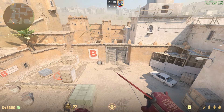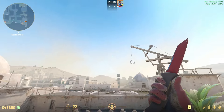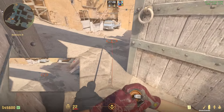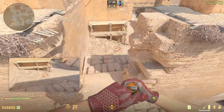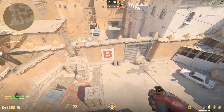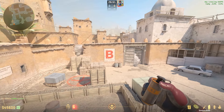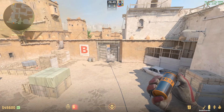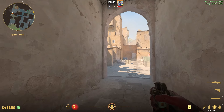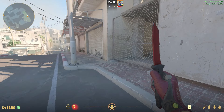Hi guys, today I'm going to show you how you can rush B on Dust2, and after it's been added to the map pool and the skybox is completely open, we'll throw some really insane inter-smokes that are instantly going to smoke over B doors and smoke off the windows. This is going to allow you to do a much better B rush where you isolate the site, making rush B a lot more viable option.